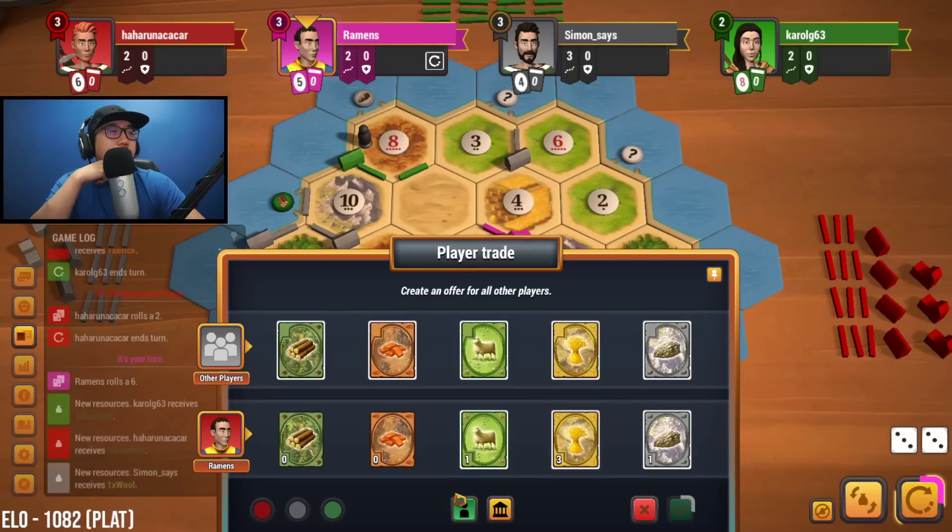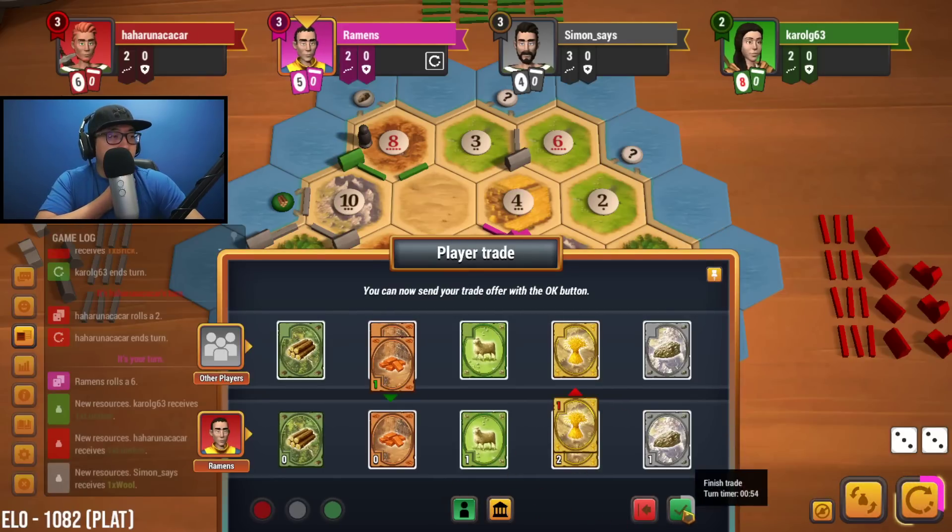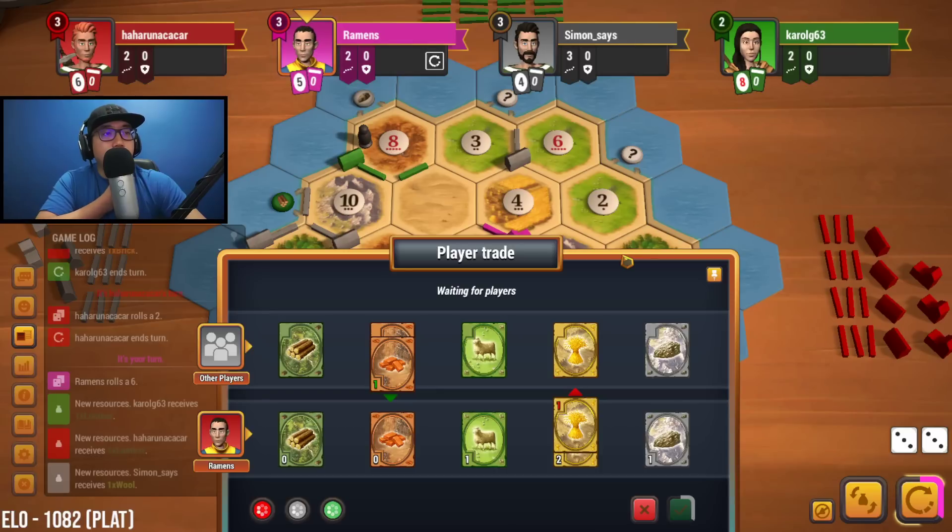I don't want to buy a dev card because we don't have any way to get sheep. So let's try this — get a brick just to hold on to until our next wood roll so that we can get that three-for-one port. We haven't attempted a trade in a while, might as well just shoot the shot.